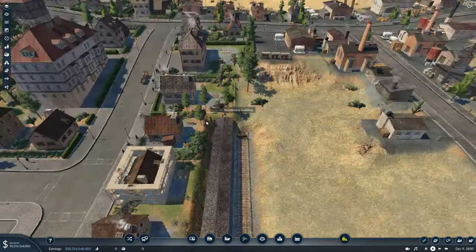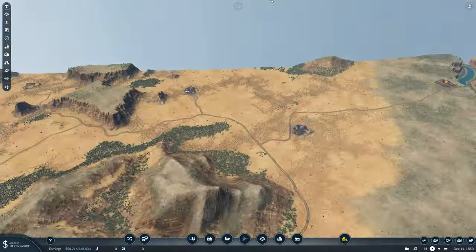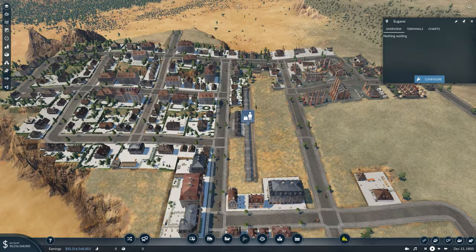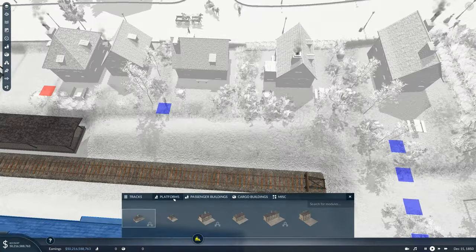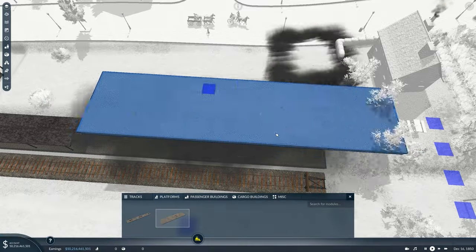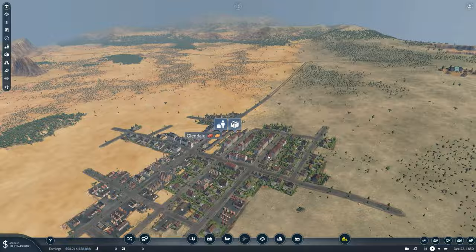Make sure the train is pulling in, and after going to cargo it's better that way. So because we're going towards this town, we'll configure a cargo platform by deleting the current one, going into platforms, selecting cargo platform, and placing it in like that. Do the same thing on the other city, and now connect them together with train tracks.